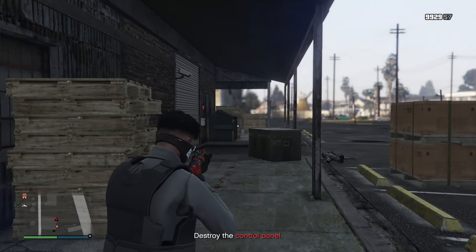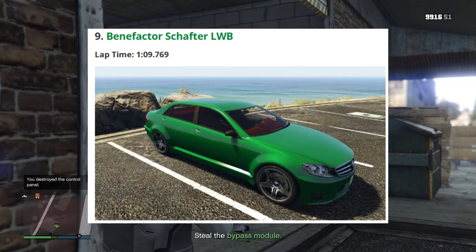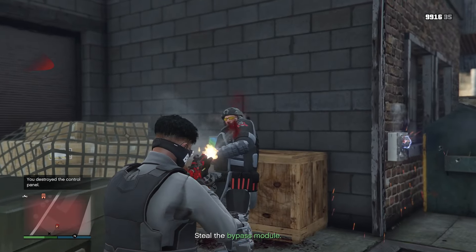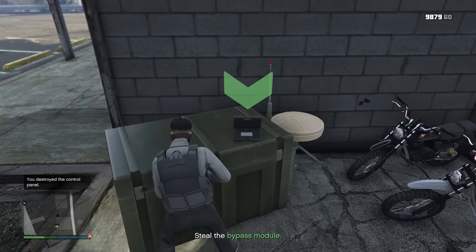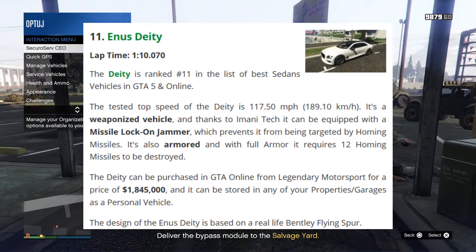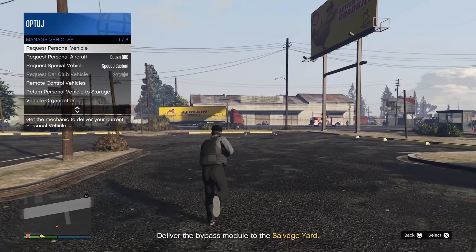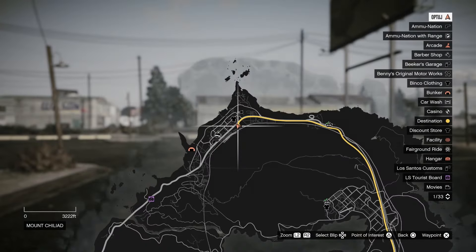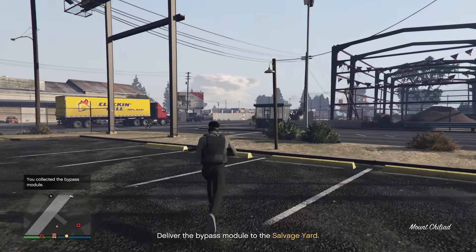There are also a lot of variants to these sedans, like the Shafter long wheelbase version or the long wheelbase armored variant, but those get a little bit slower. The Annis Deity is also a great honorable mention because you can actually upgrade it with the missile lock-on jammer and make it a weaponized vehicle from your agency — though it is around $1.9 million from the Legendary Motorsport website.